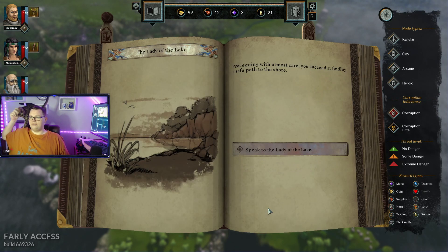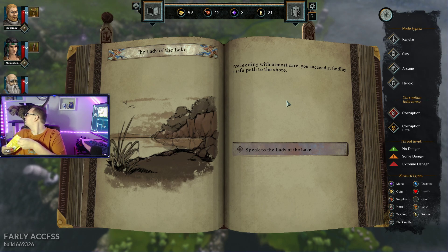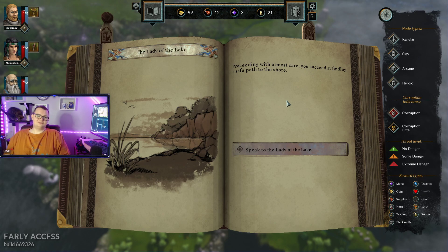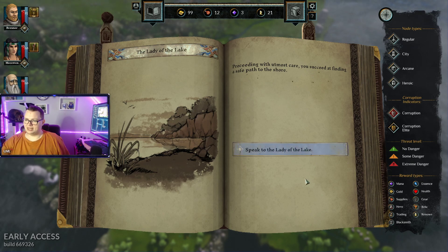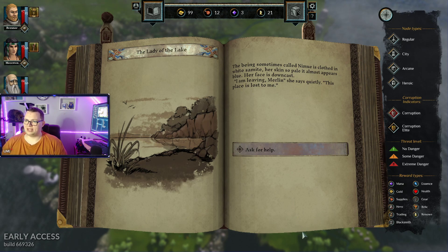Succeeding with the utmost of care, you succeed in finding a safe path to the shore. Do you want some of these cheesy puffs? No. Speak to the Lady of the Lake. Being sometimes called an Emuun, she is clothed in white samite. Her skin is so pale it almost appears blue. Her face is downcast. I am leaving, Merlin, she says quietly. This place is lost to me.